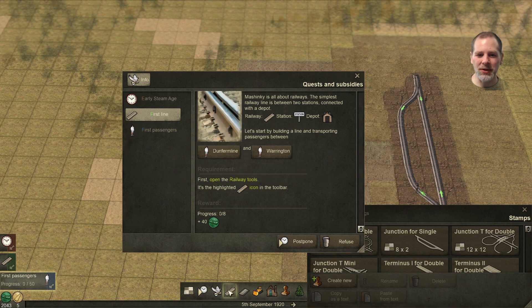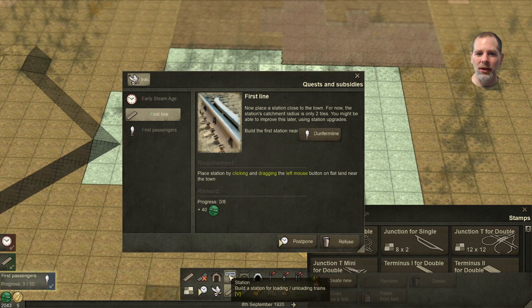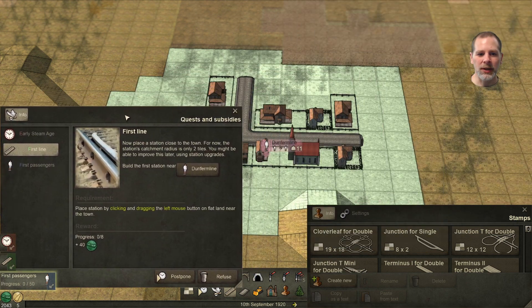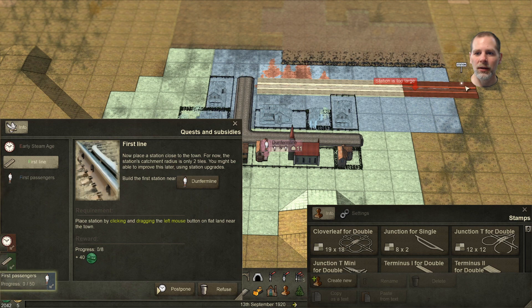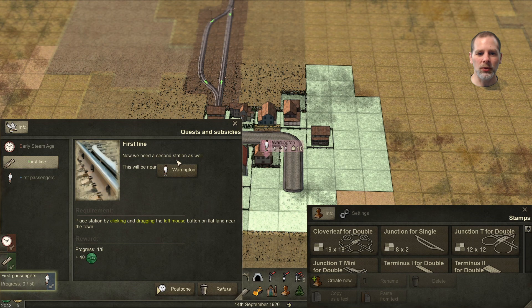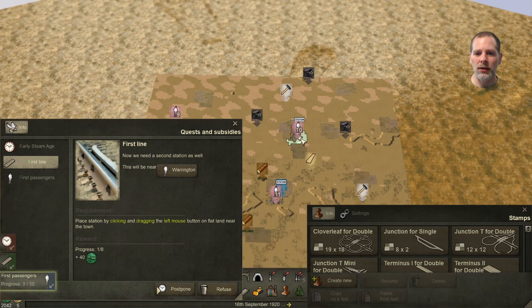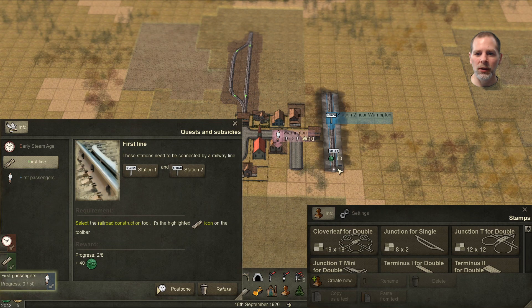First, open the railway tools. Then click the station tool — I assume this is a placeholder. Place this station by clicking and dragging the left mouse button on flat land near the town. Station is too large, so we'll put our station there. And then we're going to do one at Warrington — it's down there, so why don't we put it over here?